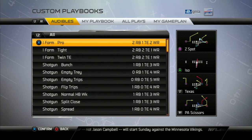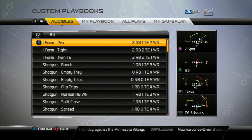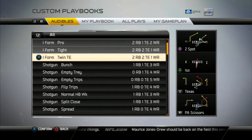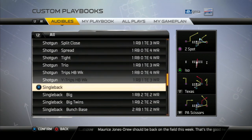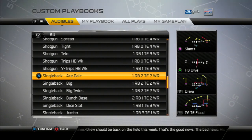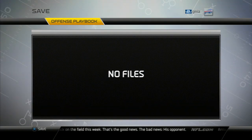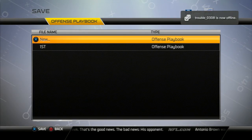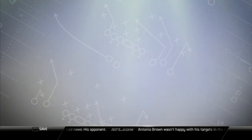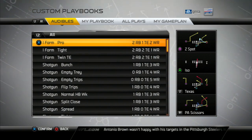The same things apply for the defensive playbook — it's the exact same process. Go to defensive playbook, pick one to start with, add plays, and all the formations will be shown. Pick your audibles, then save it. Once you're done, press circle to back out — it's going to ask if you want to save the playbook. Press X, go to save playbook, select new, name it, and that's it. That's how you make a custom playbook in Madden 25. Hope you guys enjoyed the tutorial — until next time, one love.